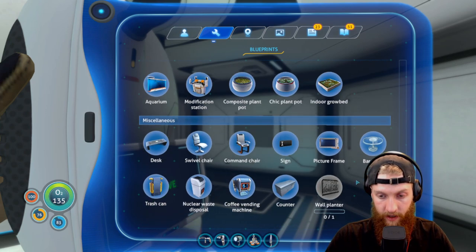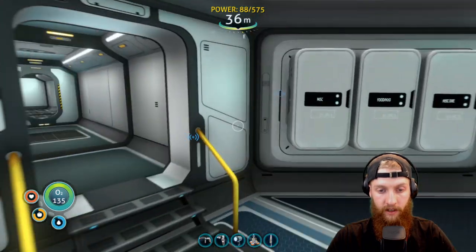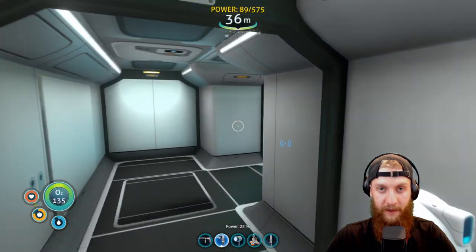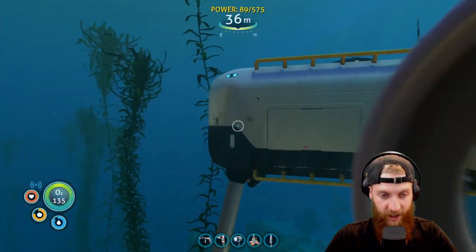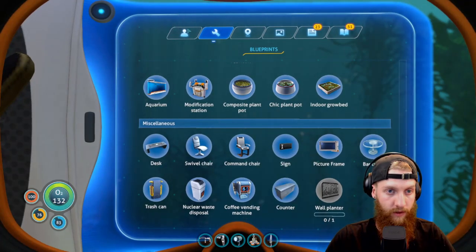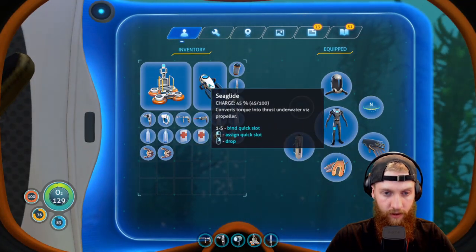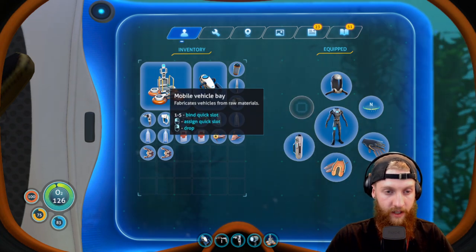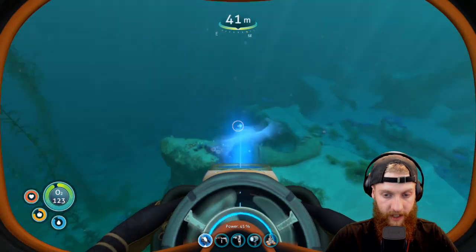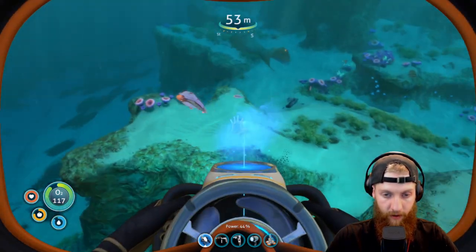We have a nuclear reactor, signs, picture frames, all that stuff — not a big deal. I feel like the repair tool should probably be more charged, but hey, let's just send it. Before we send it though — what did I do? I always lose my sea glide. It's like invisible to me in my inventory for some reason — mostly because I'm blind.